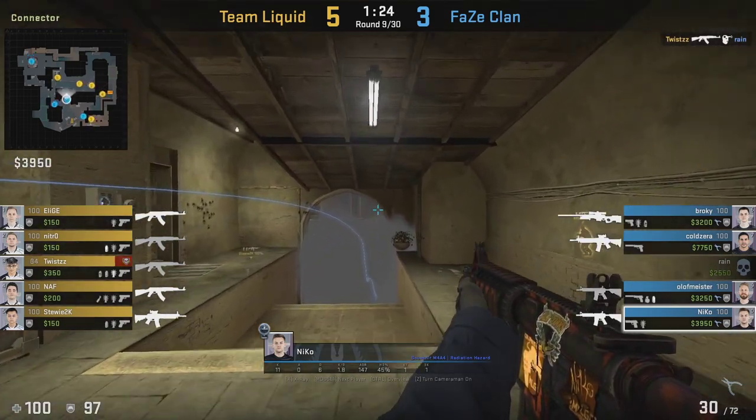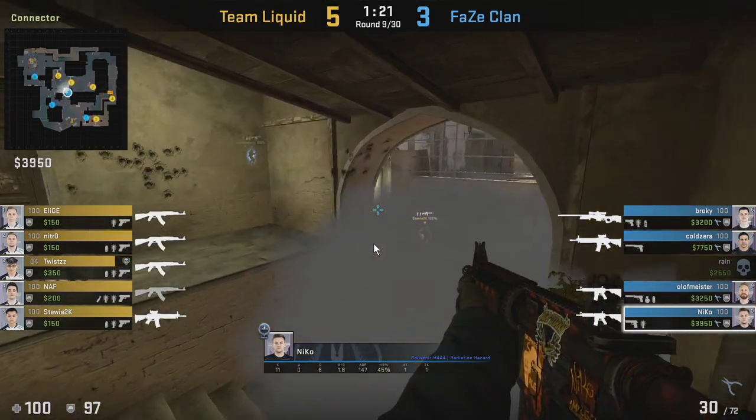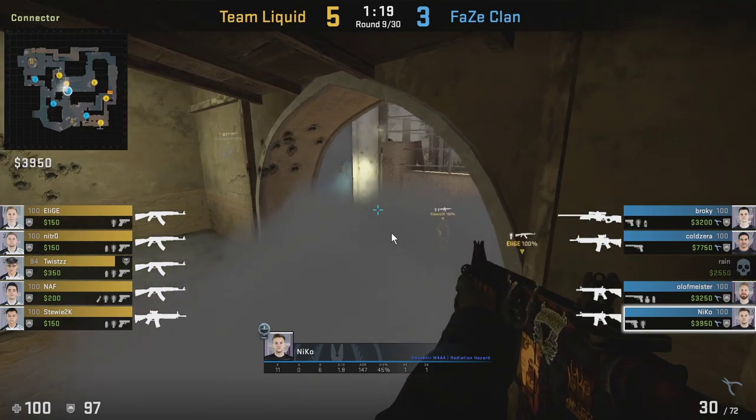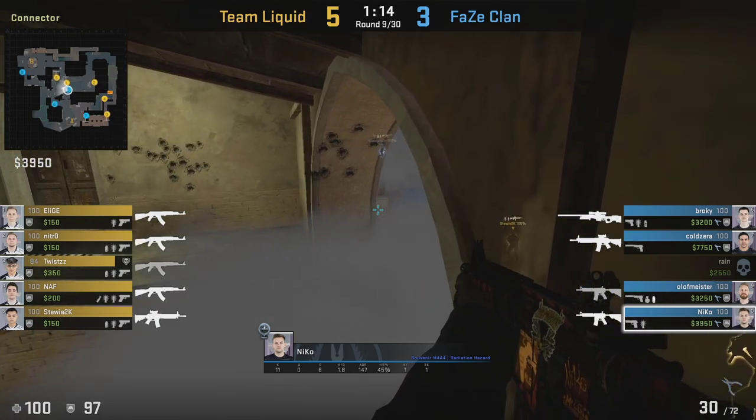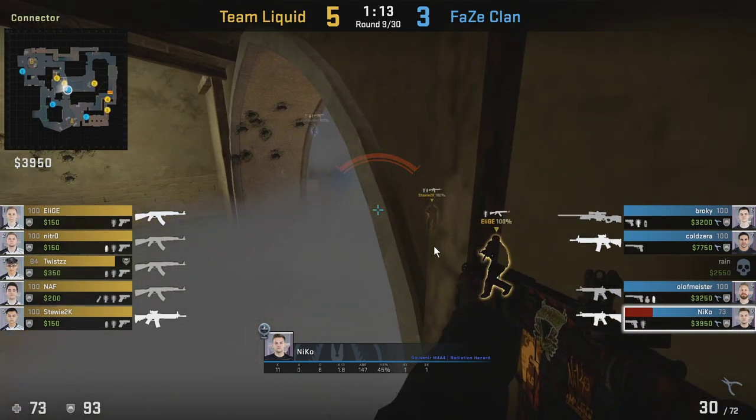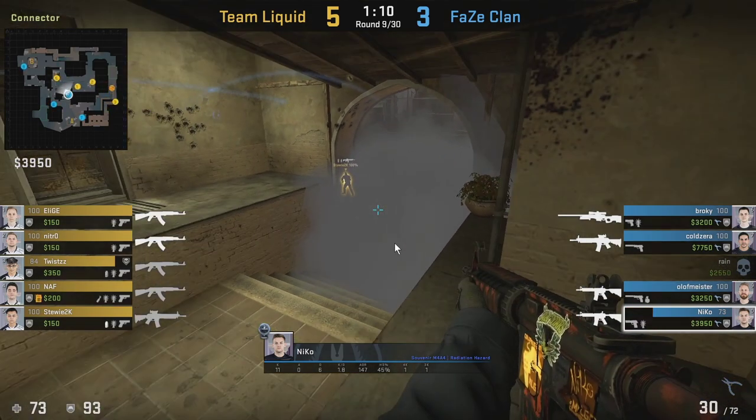Here's an example where his teammate throws a smoke at the bottom connector and Niko uses it to peek towards the underpass area. As he's peeking he actually gets hit from a leech. Notice how Niko doesn't just panic and start spraying randomly into the smoke — he keeps calm to make sure that if somebody decides to push through the smoke he's still able to get the kill. If Niko starts spraying randomly, somebody could pass through the smoke and get him. So as a connector player, you always want to keep calm even if you're getting shot at.